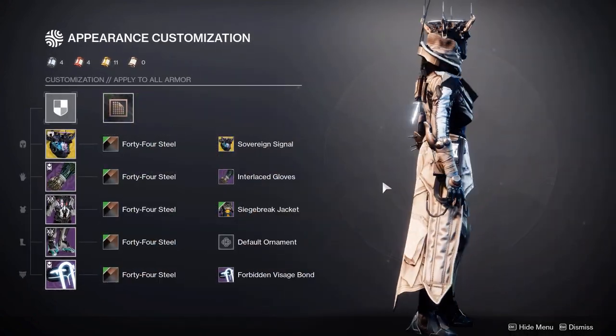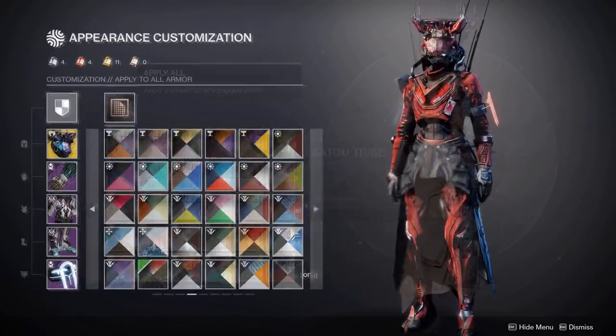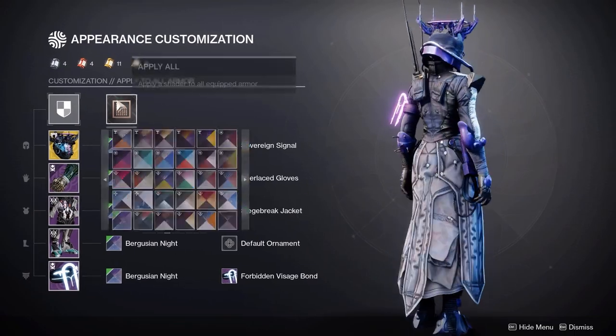So those are pretty much the sets. Here's 44 Steel — I really do like this brown as well. And here quickly is Midnight Smith and Berserker Knight on the set.